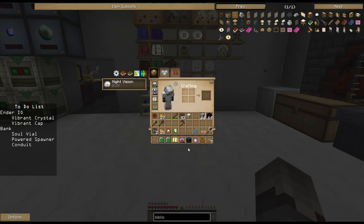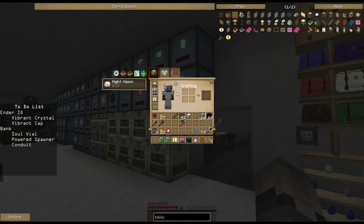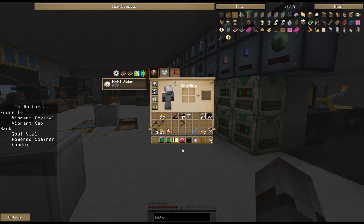Free emeralds - always happy about those - and a ring we'll use later. All of our bubble slots are now full. This is still mundane but we'll use it down the road, and we got some boots. Now the next thing on the list after the soul vial was the powered spawner.